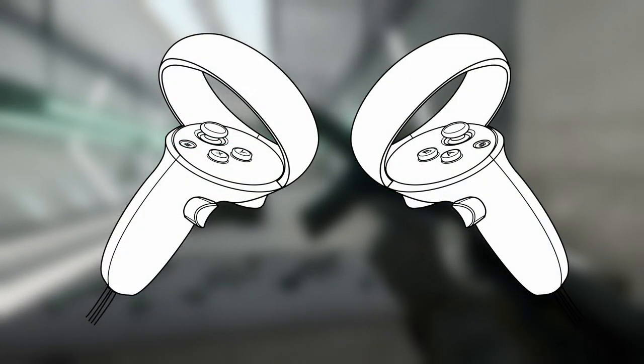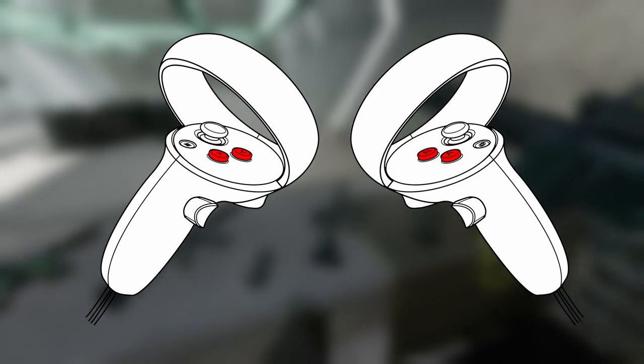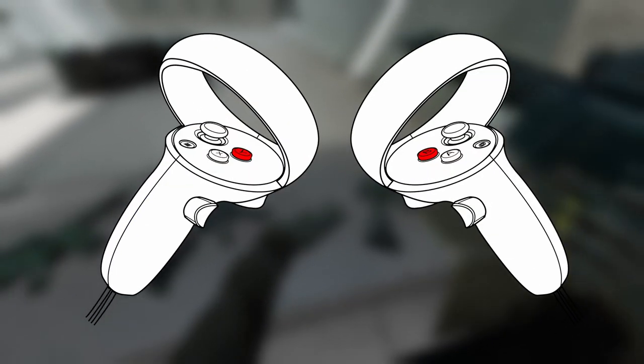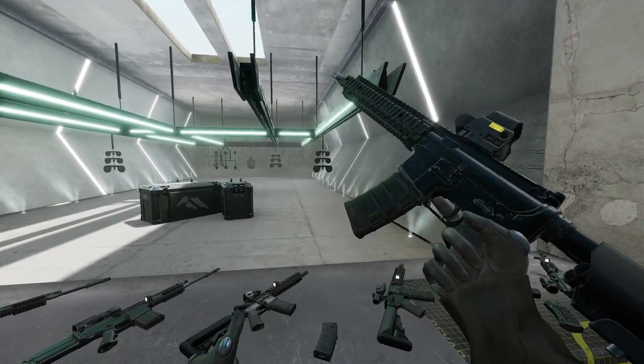Almost all VR controllers are equipped with two main buttons in each hand — called A, B, X, and Y on the Oculus controllers, for example. The top of these two buttons is the mag release button on your main hand when you're holding a gun. Press it to drop the empty magazine.